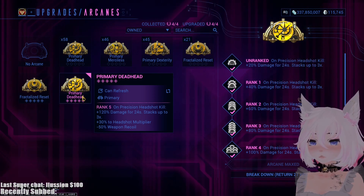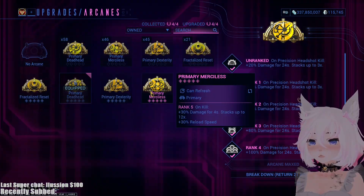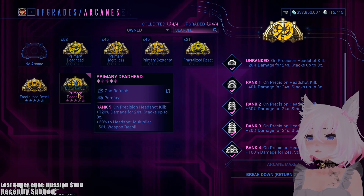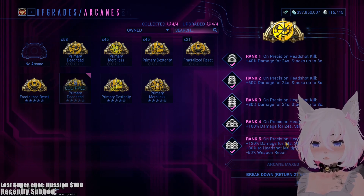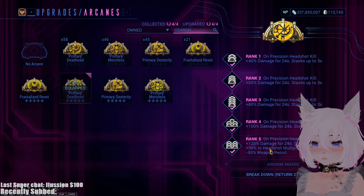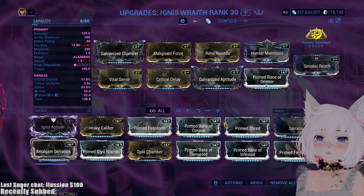We're also swapping out for On Precision Headshot Kill. The reason you would want to do that is you can't get Merciless built up as quickly. You only need three kills with Deadhead — just make sure you get three headshot kills in a row. Before you even get Deadhead built up, you have the 30x headshot multiplier, which is very useful.